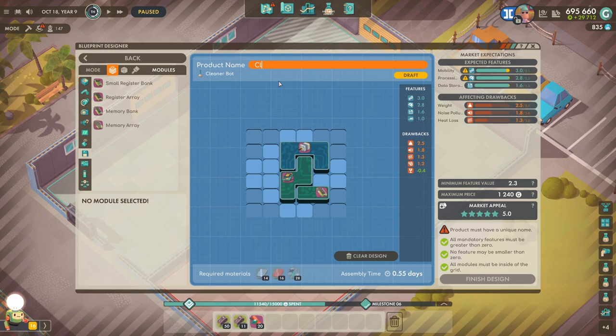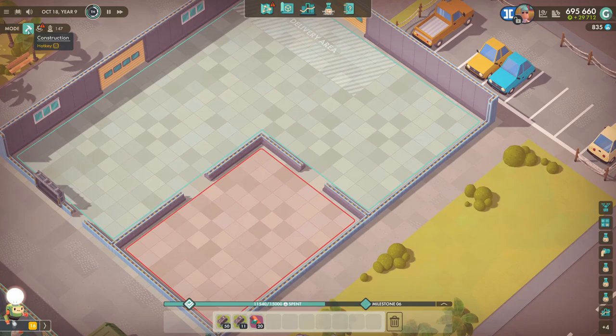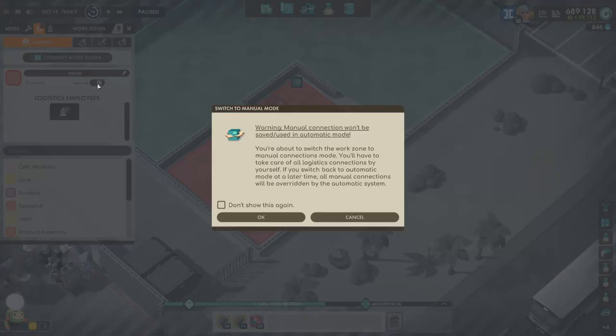So our last one was the Clean Boy, wasn't it. So let's call this one the Clean Teen — it's growing up. Let's finish that. Oh, I forgot to change the form factor as well. We'll keep it like that because it's the only one being built. So let's design this assembly room.